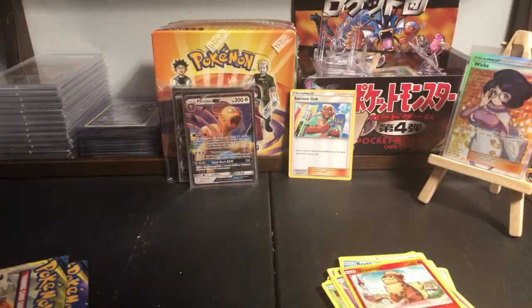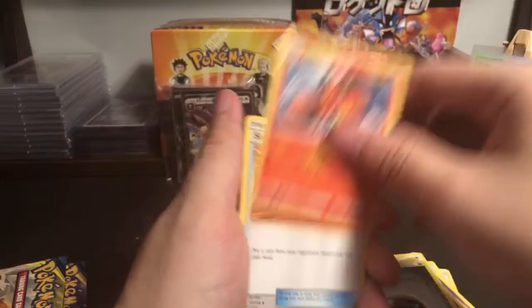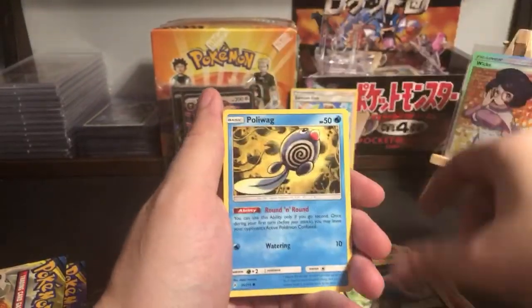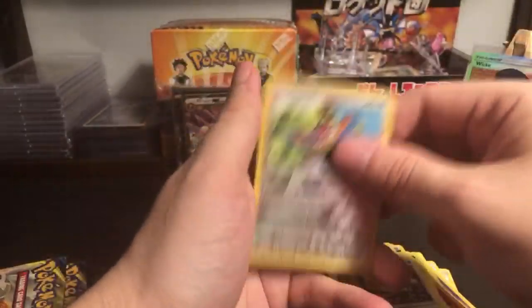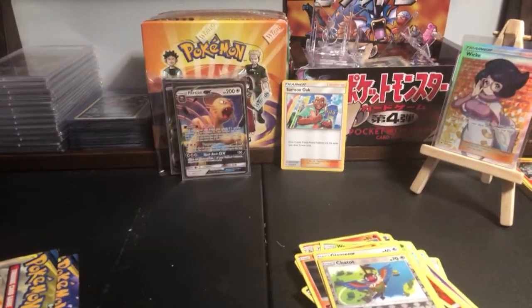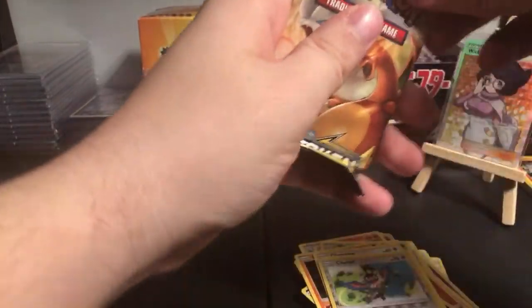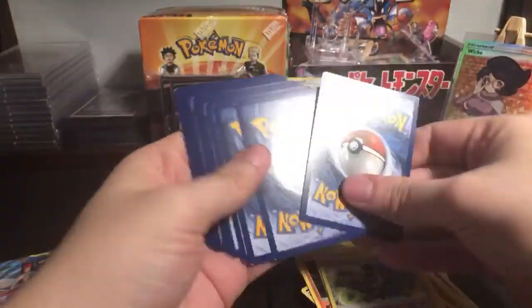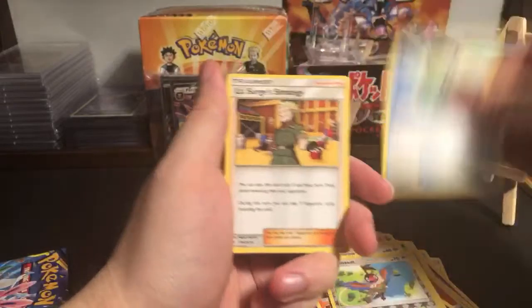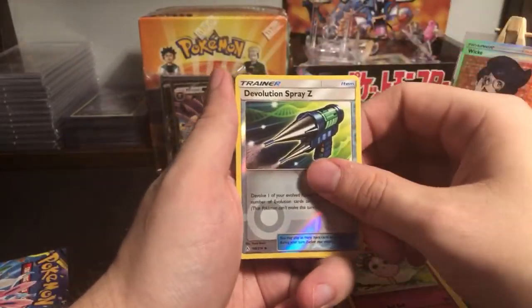Persian with the Pac-Man head - the Alolan Persian. Metal energy, Torracat, Surprise Box, Weepin Bell, Tentacool, Inkay, Poliwag - I think my phone needs to be tilted down again. Reverse holo Chaton and Lickylicky. Pack number four: Lieutenant Surge of Strategy, Haunter, Porygon, Espurr, Raiolu, Crabby, Jigglypuff, reverse holo Devolution Spray and Seeq.